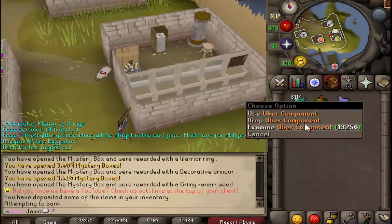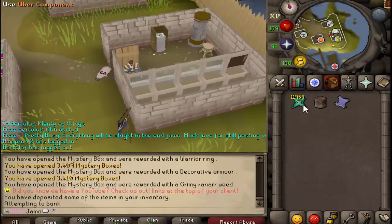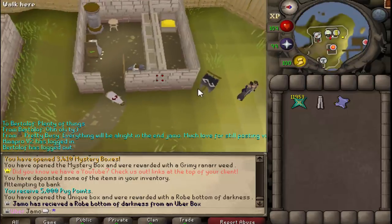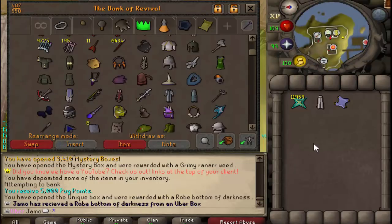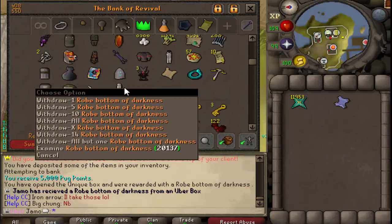Alright, so after a lot of effort we have 600k components. Uber box. Cool. Awesome. That is a brand new item we've unlocked. I will take it. And with that I guess we can get rid of the Ancestral. That is awesome. Very nice.